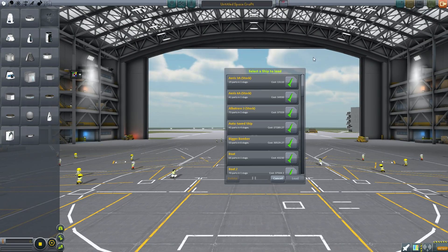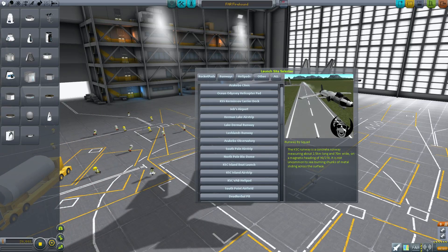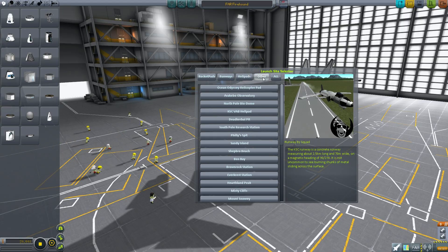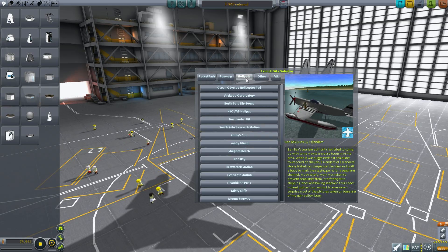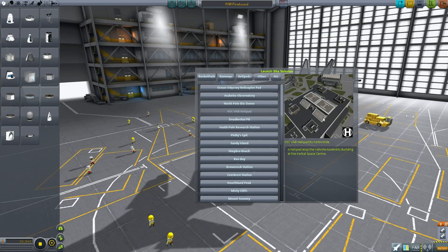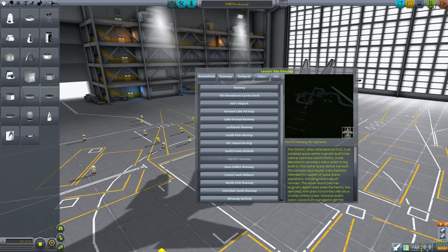Going into the space plane hangar, we can grab a regular FAR Firehound, which is the Ferrum Aerospace — one of the default planes. And of course by clicking this icon you bring up the list of locations you can start at. Now for aircraft you'll have rocket pads — they don't tend to give you those for aircraft. You have runways, which are obviously what you want if you've got a horizontal take-off vehicle, and helipads for things that are capable of vertical take-off. Other is interesting because some of these are for rovers, some are for boats and some of them are for seaplanes if you are so inclined. You can also have air locations currently in the game, like the vehicle assembly building helipad, the KSC Island airstrip and the old KSC runway. Let's try the old KSC runway.